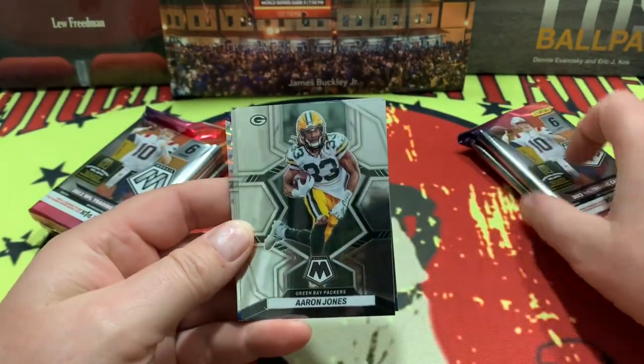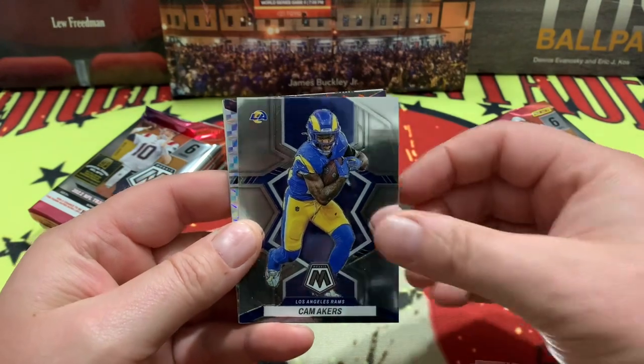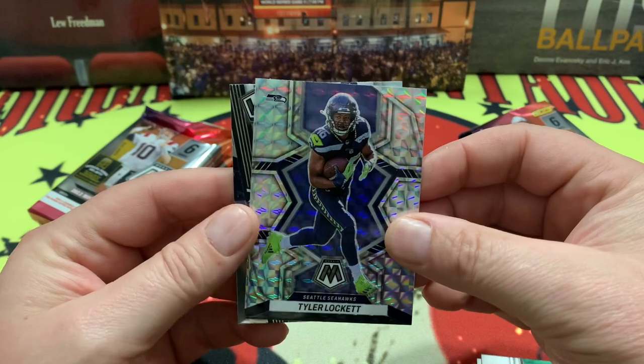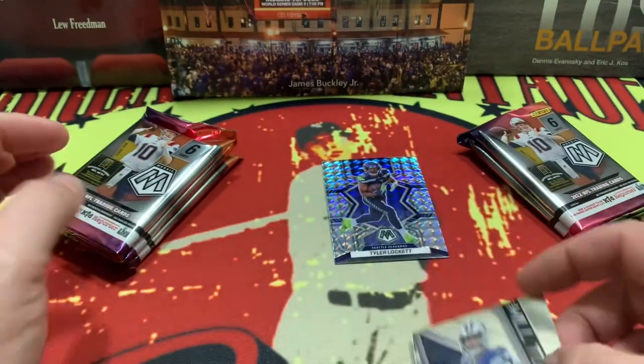Starting out with Jones, Darnold, Wilson, Acres, and how about a Tyler Lockett right there — nice parallel for Tyler Lockett! And right behind him we are going to have Dak Prescott on the 'Will to Win.'